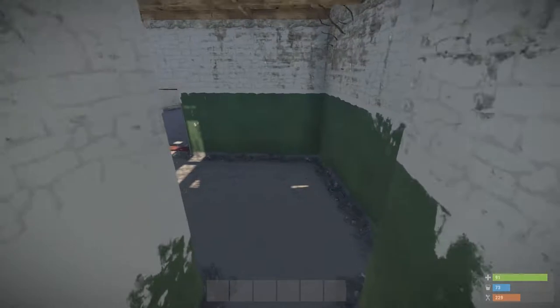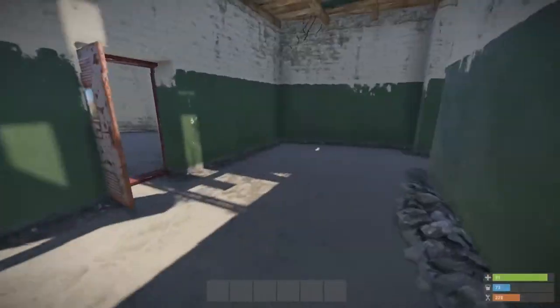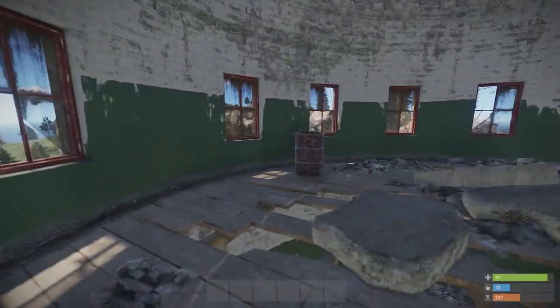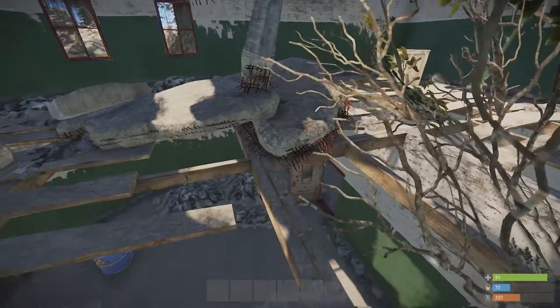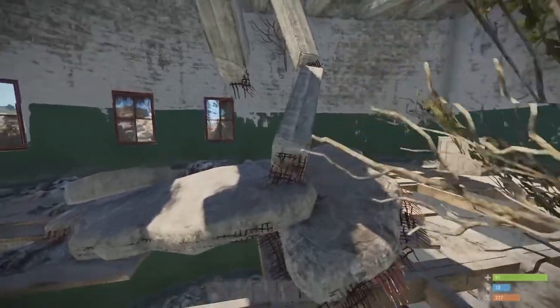Starting down here, there's another room which has just got some more barrels in — nothing too exciting. Up here we have not a lot, another hobo barrel actually. What we mainly have is lots of holes in the floor, a collapsed ceiling, and some beams that you're going to need to traverse.